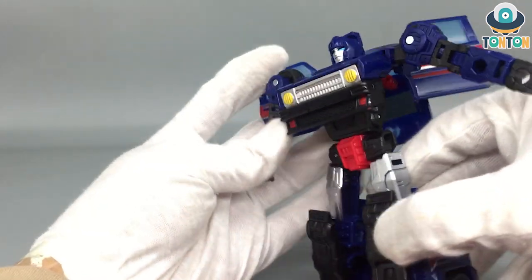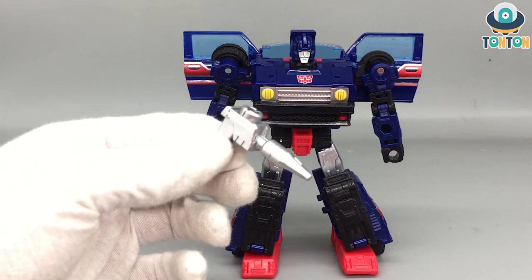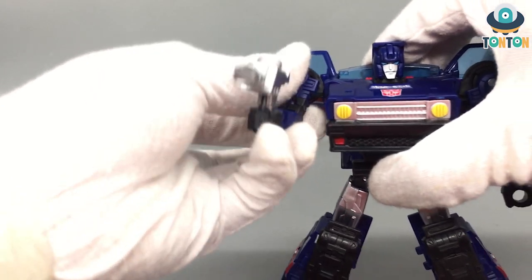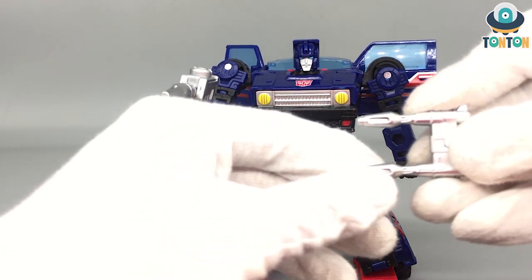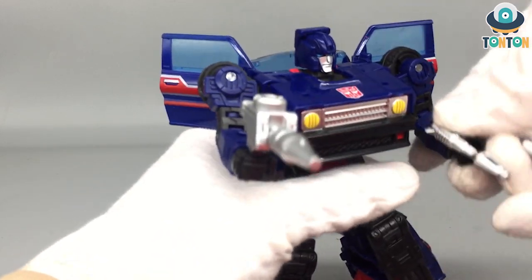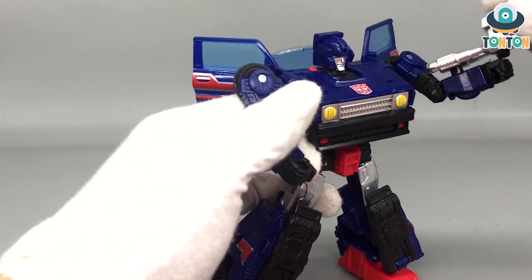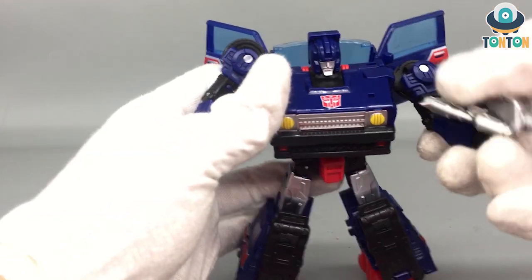For accessories, first you got a blaster — a standard Transformers blaster with a weird shape, silver painted with holes on top. You plug it onto his arm and it just looks stupid. Then there's a double barrel attachment — you can have him hold it or plug it onto his arm. With the double barrel on his arm, it looks better, like his whole arm is a gun.